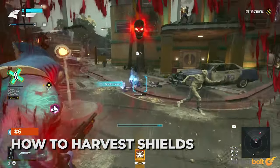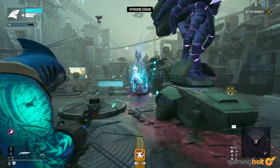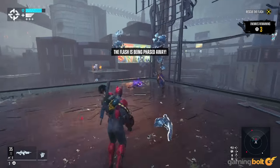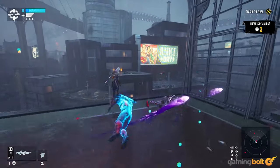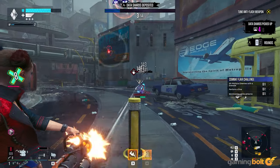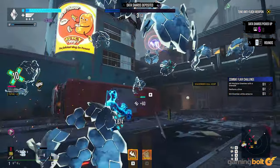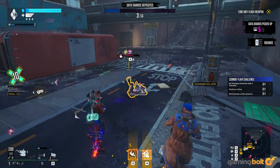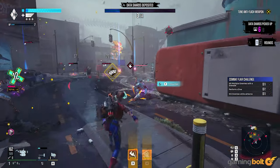How to Harvest Shields. Shield harvesting involves attacking an enemy's leg until a blue icon pops up, then using a melee attack — it may or may not kill them, but they'll replenish your shields. However, it's not that straightforward. You have a chance for shield harvest strikes to occur, which can increase with upgrades and equipping certain weapons. It's not guaranteed by default, so keep that in mind when you're fruitlessly shooting an enemy and not getting any shields.